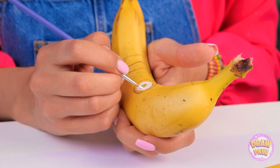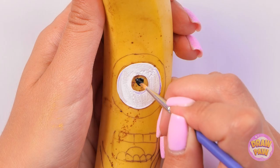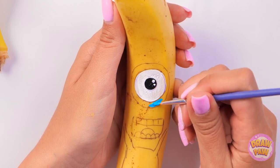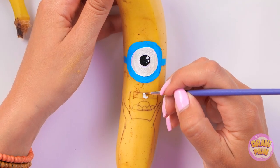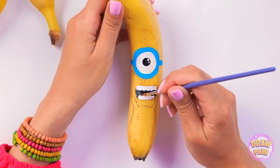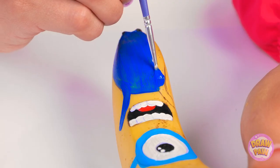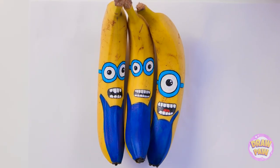And now I'm gonna start painting! I'll begin with white! Now let me move on to the black — the black is for the pupil of the eye, of course! And now I get to move on to the blue, which the minions are known for! Teeth time! He's got a cute and funny smile! I'll paint a little red here for his tongue! On to the dark blue overalls! This is actually a lot of fun! My minions are ready to go!